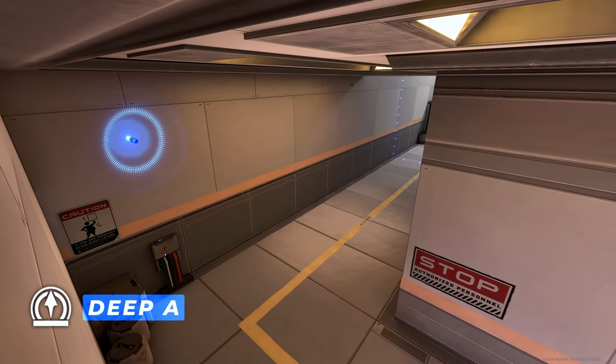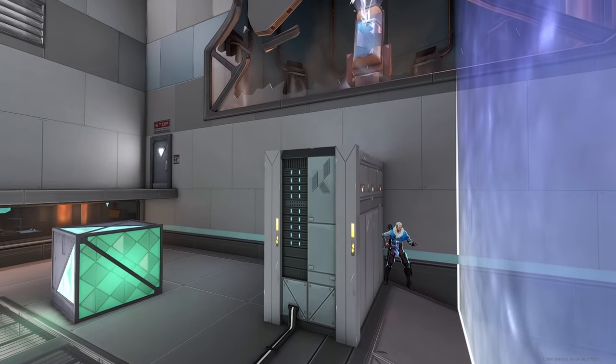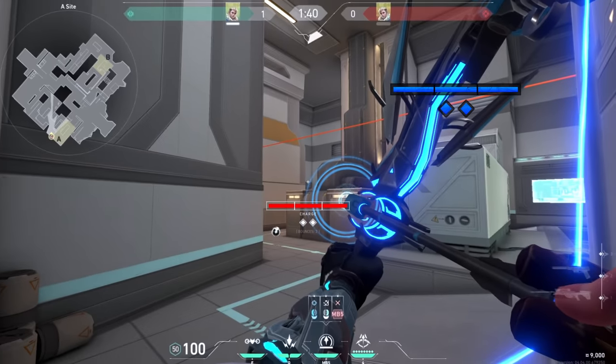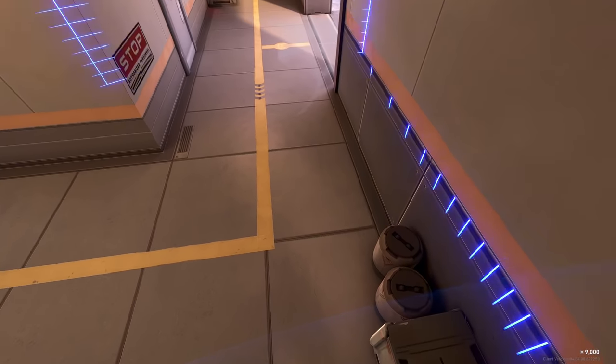Fast A main information arrow. Go into this corner next to the generator and just aim at the middle of this dark ray wall and do two bounces with the max charge. The arrow will land super fast and it will show you if enemies are pushing lower A main.